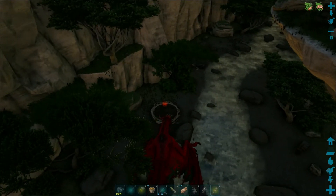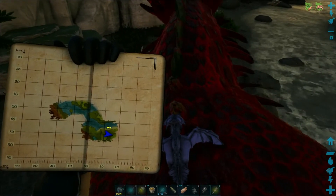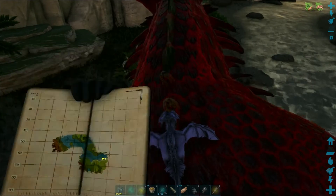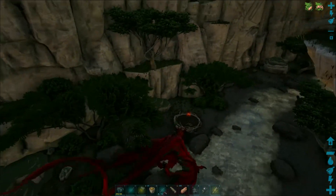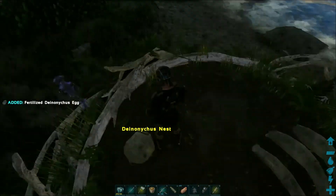Once you're on the map, Balguero is in the lower right corner, southeast of the map, and what you're looking for are these nests, and you can see the glowing egg. Grab the egg.